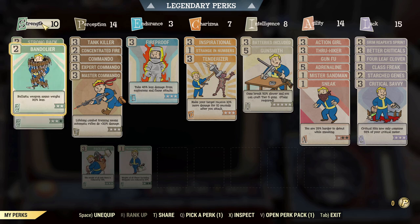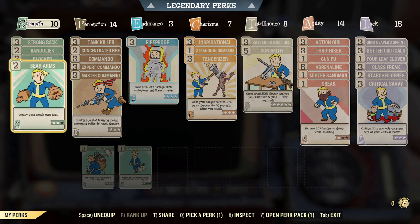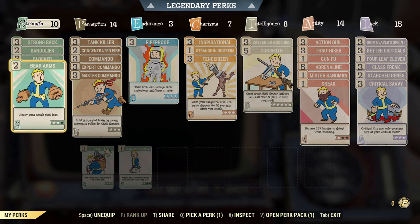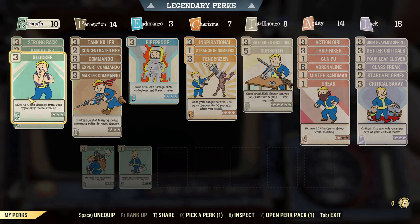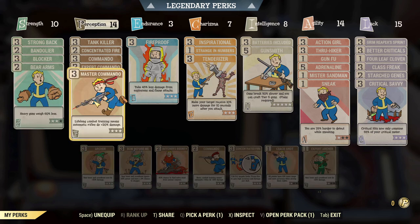In Strength we have 10 points, with perks including Strong Back, Bandolier, Blocker, and Bear Arms. Bear Arms, Strong Back, and Bandolier are there just for carry weight and reducing the weight of other things. You could argue removing Strong Back for the perk that removes weight from explosives, but that's what I have on here at the moment.